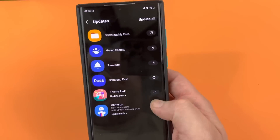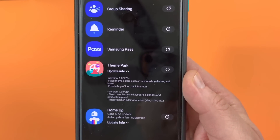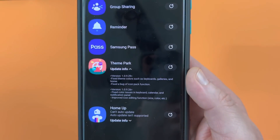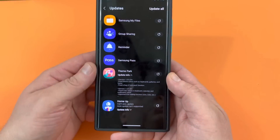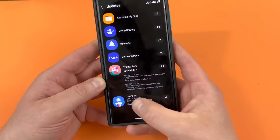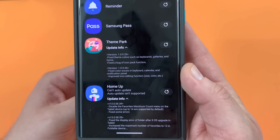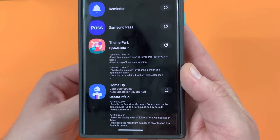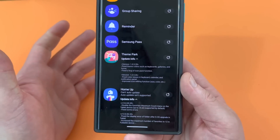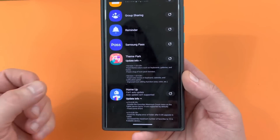Before I do the updates live, let me show you the update info. The new version fixed theme colors such as keyboards and home, and fixed a bug of the icon pack function — that's the thing I'm really looking forward to. I'm hoping Theme Park will fix the issues with icon packs applying improperly and also some icons disappearing. Then in HomeUp, the most recent update disables the favorites maximum count menu on tablet devices, which will be great for tablets, and fixes some errors.